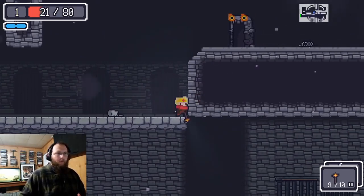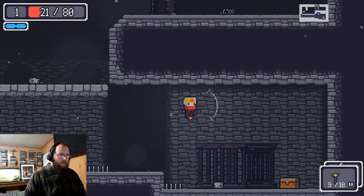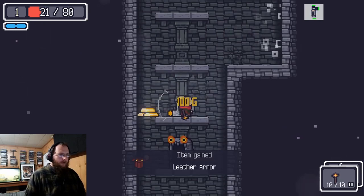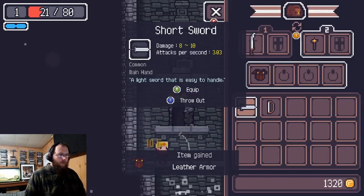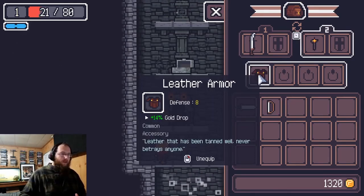On the mini-map, the blue dot is us, and you can see entrances, exits, and chest locations. We can sneak into a room with some spikes and grab another chest — we got some leather armor. These items act as passive buffs; this one gives 8 defense and 14 gold drop.